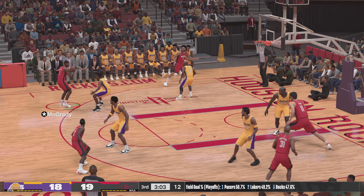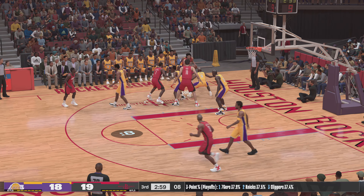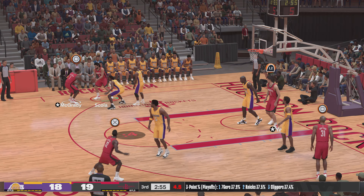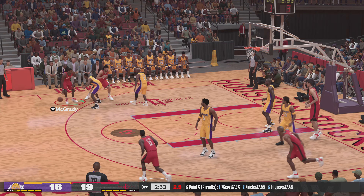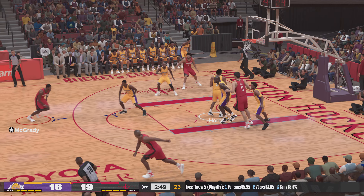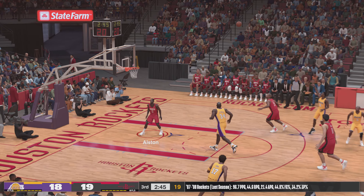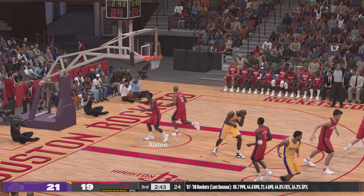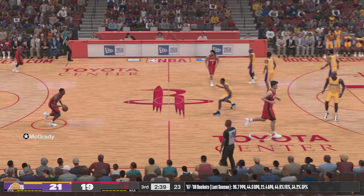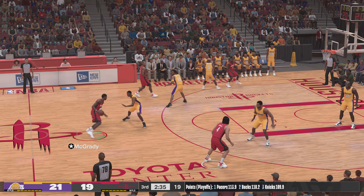Back to McGrady. It's Scola in the corner. Tracy McGrady on the wing — six to shoot. Back to Scola. Here's McGrady — a three-pointer, no good. And close to making the defense pay for the lax coverage that time. On the basket by Jones — Jones is known to be a deadly three-point shooter, a beautiful shooting motion there on those triples.